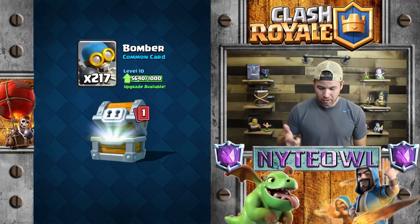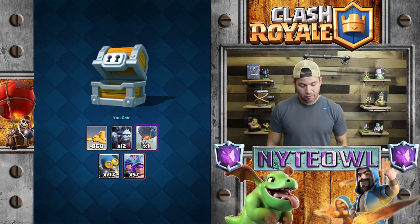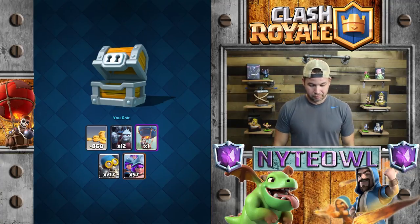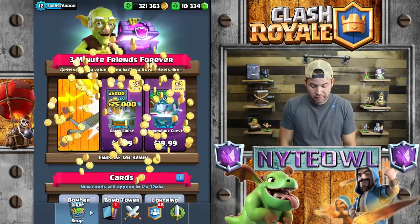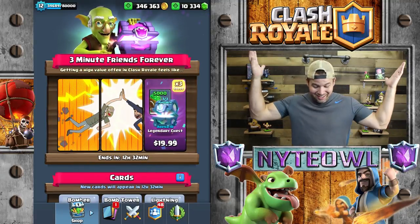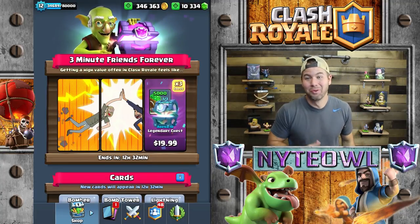Payment successful. Giant chest — let's make this happen. We got some minion hordes, balloons. If you don't give me flying machines I swear... I bought the giant chest because I want flying machines. I got a lot of gold though, so that's something. All right, there's some gold at least — high five!